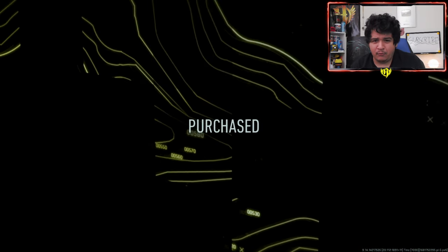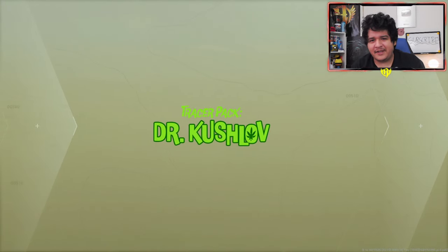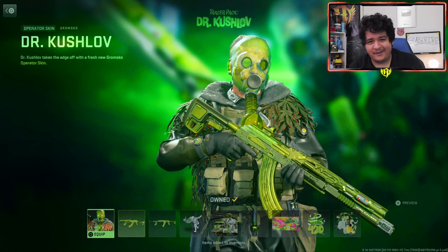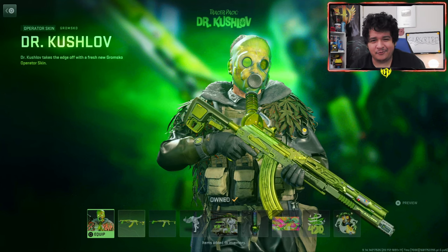We got the 420 Sticker and the Doctor's Orders Emblem. So we get all this for 2400 COD points. I'm gonna go ahead and cop it - not sure if this is gonna be worth it, I'll let you guys know at the end of the video what I think. But we're gonna cop it right now, show off everything in this bundle, and have a whole lot of fun.